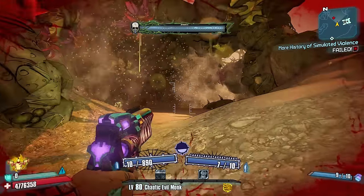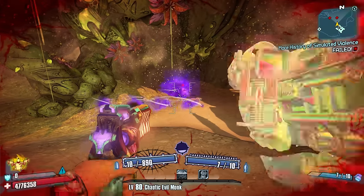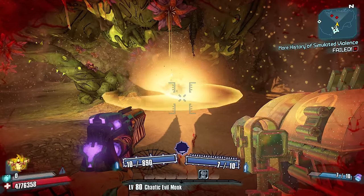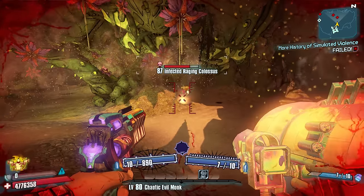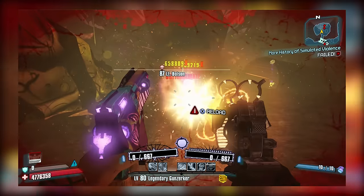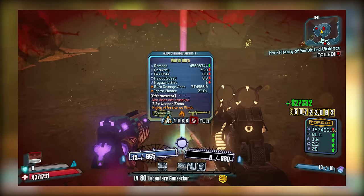There's not a whole lot else to say — it's a great rocket launcher, and while it's probably not as good as the Norfleet or Bada Boom, it could definitely have a place in the top five. If you want it, head to the Dull Abandon and farm where Lt. Bolson spawns, and you should be seeing some footage of that right now.